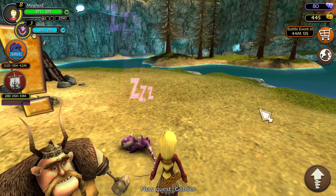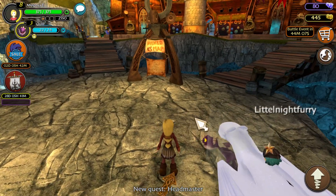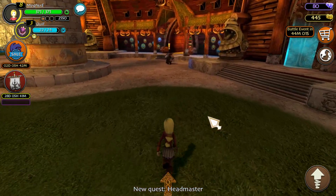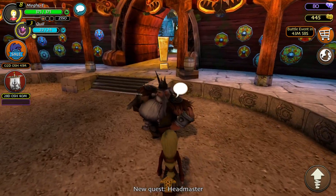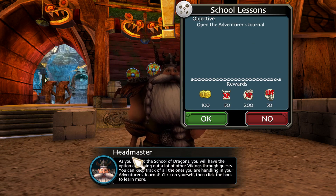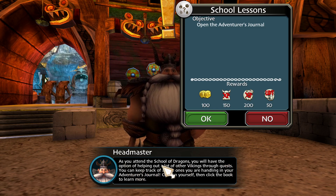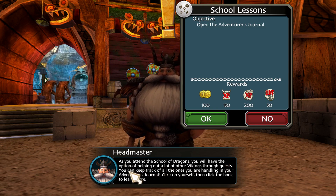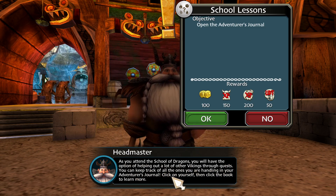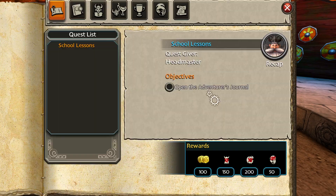Now, Quill is still level three, so that's not enough. We're gonna need to do another quest. So let's do school lessons. As you attend the School of Dragons, you will have the option of helping out a lot of other Vikings through quests. You can keep track of all the ones you are handling in your adventures journal. Click on yourself then click the book to learn more. Okay, so just that.